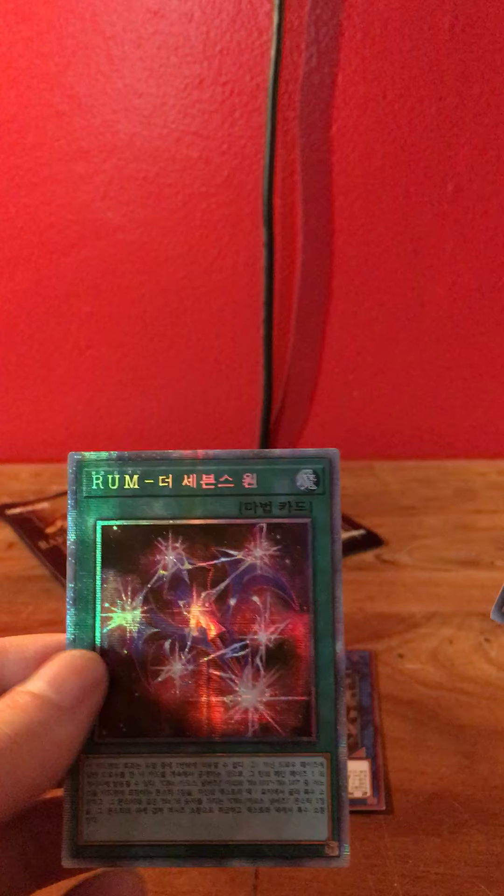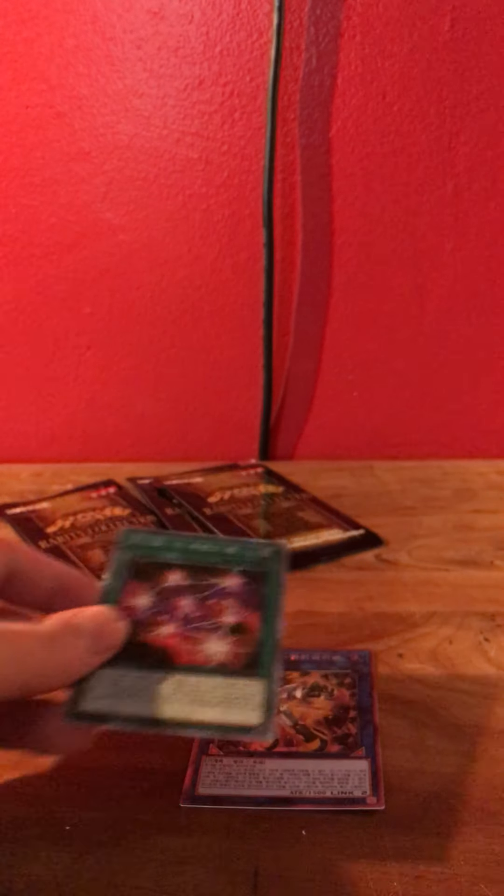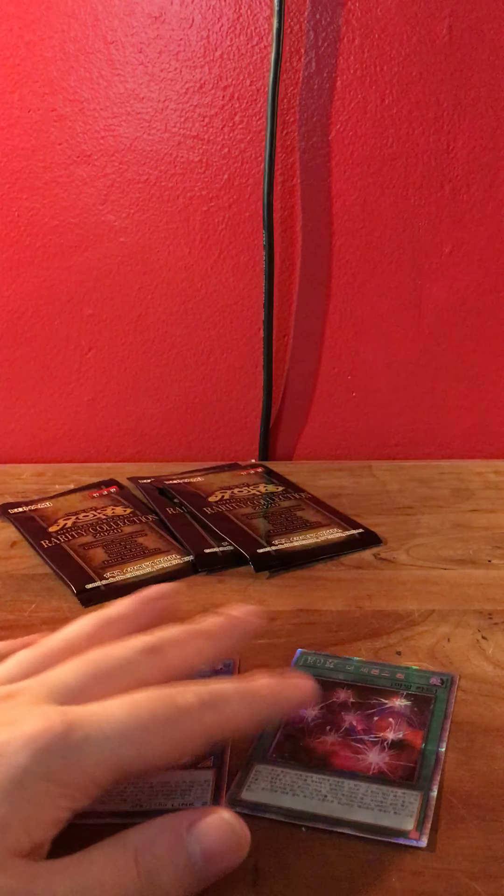There you go — a rum card with silver outlining on the edge of it, look at that. We'll put that right here beside the other one. And they're also rare.